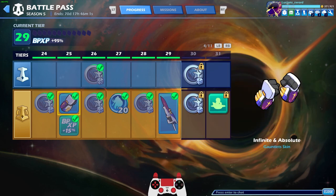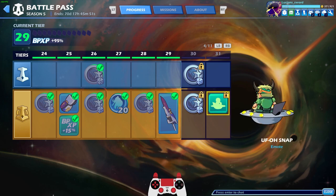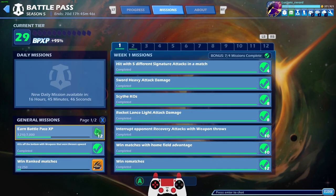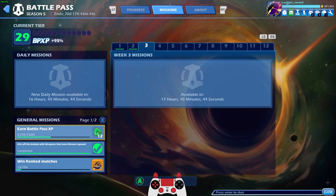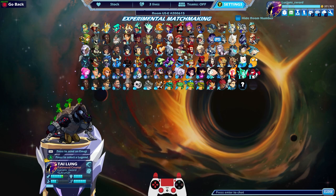I also got the Infinite and Absolute Gauntlet skins, which we might check out, and then I also got the Retrograde Rocket skin which looks really good, especially in other colors. I'm getting really close to getting this UFO snap emote, can't wait for that. I completed all the Week 2 missions pretty fast, so I've been waiting for the Week 3 missions, but in the meantime I've been doing a lot of ranked — ranked 2v2, ranked 3v3.